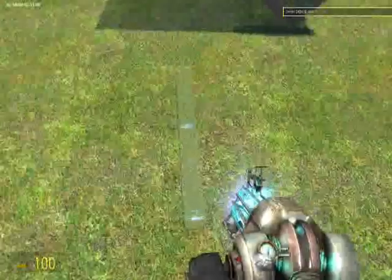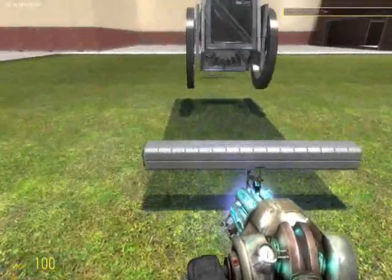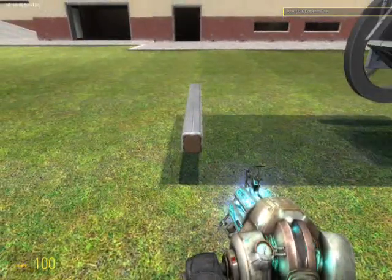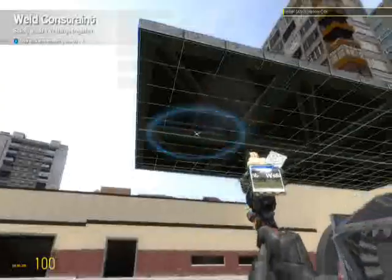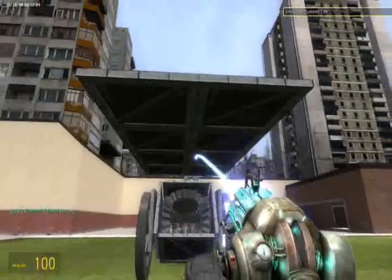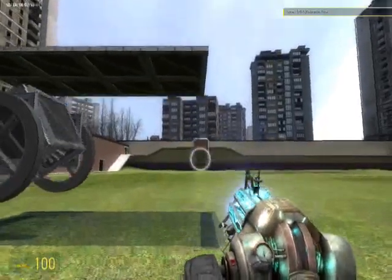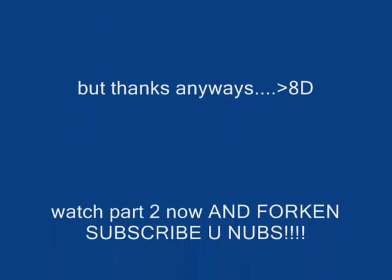Now I'm just going to quickly make a non-steerable truck — I'm just using thrusters to make this really quick. You can watch my other video for whatever you know. I'll weld this up here — this to there. Wait, no, no, no — it wouldn't be aligned with the other wheels. No, no, no.